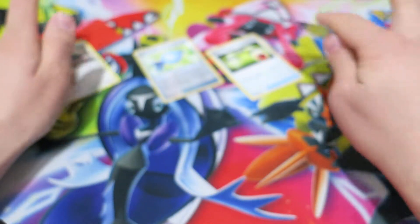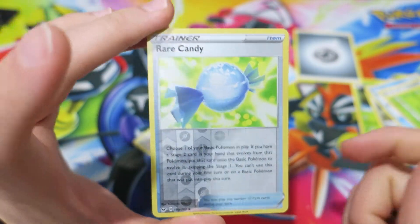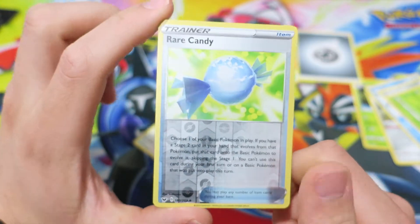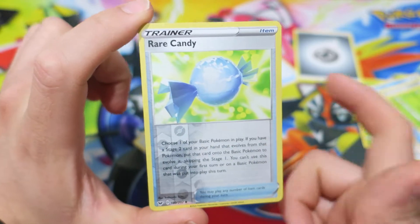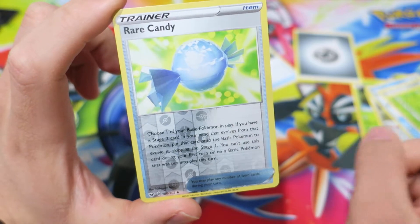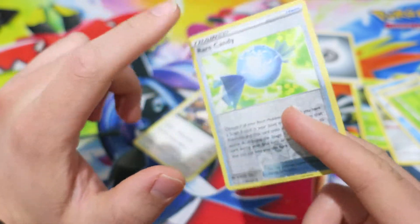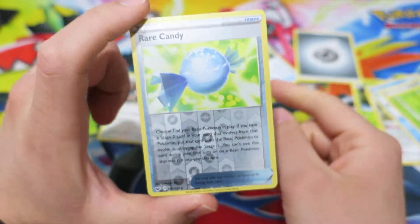Rare Candy is a really fitting card for a question of the day — it's one of those cards that's been around for a really long time. I don't think it came out in the base set, but once Rare Candy came out it's been in at least every single era of Pokemon. It's one card that's never gone out of rotation. So let me know down in the comments what your favorite alternate artwork is for any card that's been reprinted.